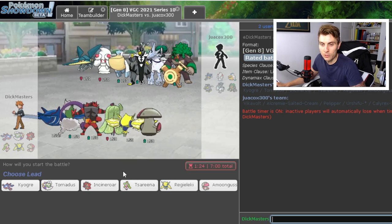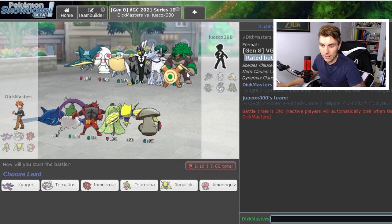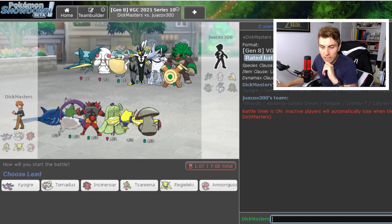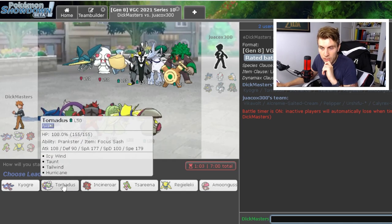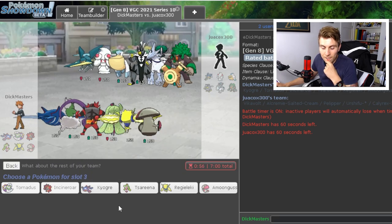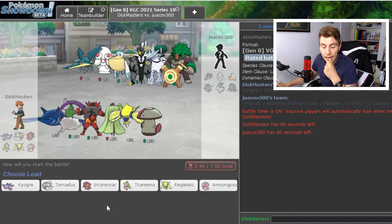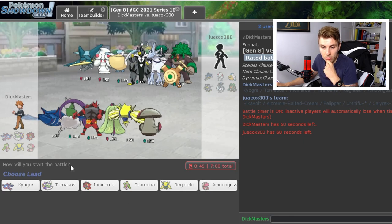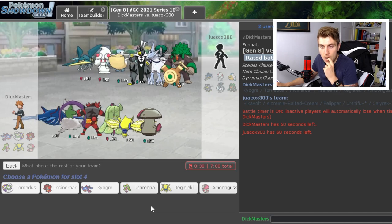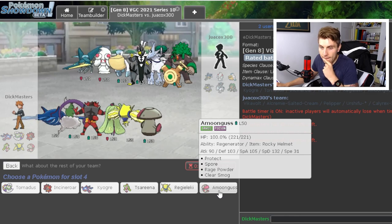Game one: we've got Vikavolt, Alolan Ninetales, Pelipper, Urshifu, Ice Rider Calyrex, and Rillaboom. Trick Room with Ice Rider is one of the big things that gives us headaches — we can't Taunt it. I'm tempted to lead Tornadus and Incineroar. Could we bring Amoonguss in case the Trick Room goes up? One option is to just allow it and let Amoonguss come in — but then you've got to worry about Alolan Ninetales blocking sleep. I think we bring Kyogre and Amoonguss.